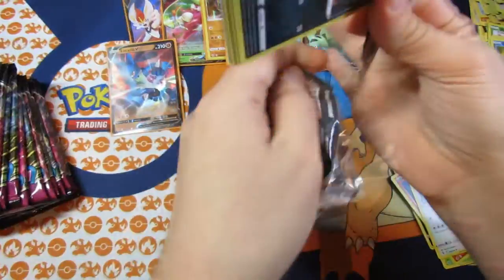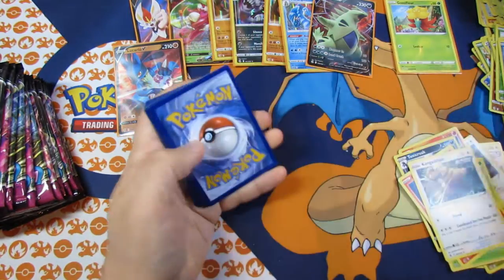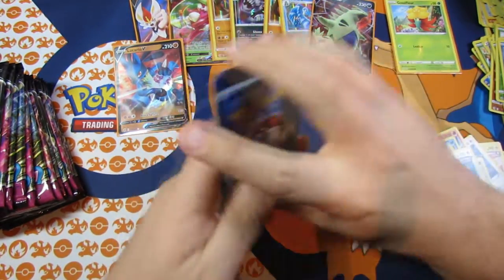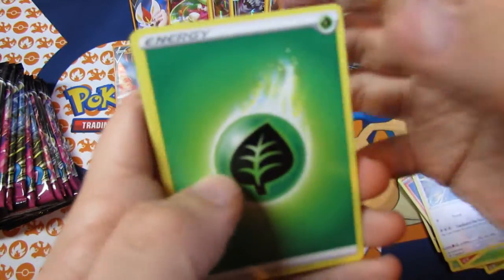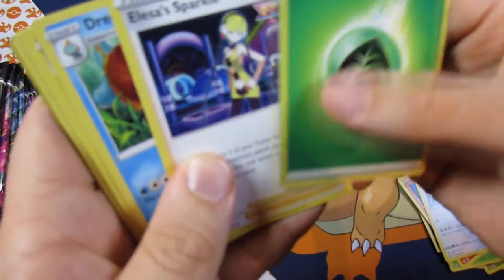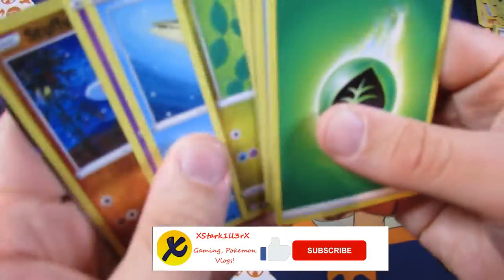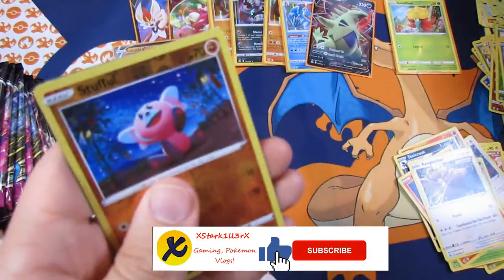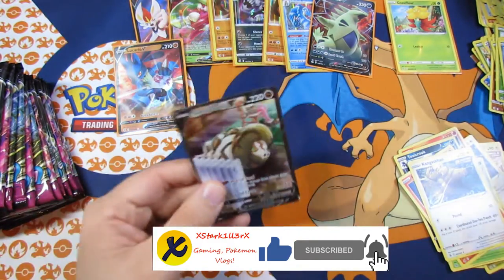I don't know why some of these are disintegrating when I open them. We have a — I think I've got a Norv again. Energy, Grass Energy, Elisa Sparkle, Dreadnought, Sliggoo, Grogan, Pansy, Agumi, Aracketed, Snubble, Aeroverse Duffle, and a—